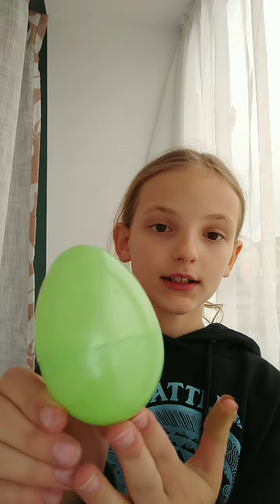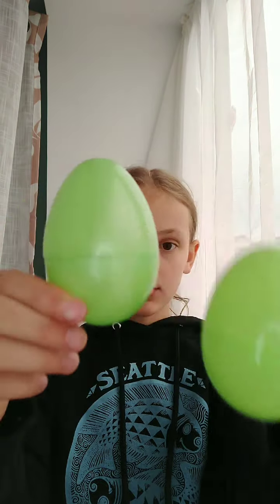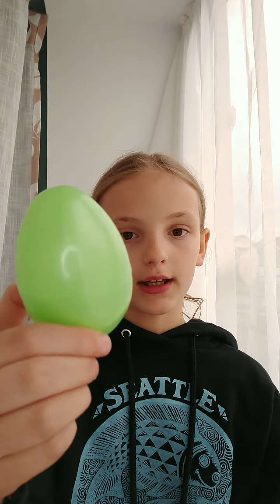What is up guys, welcome back to another video! Today we are going to be doing Easter eggs to decide what fidget I pick out of my fidget bin. The colors are purple, pink, blue, and different shades of green — one means rainbow fidgets, the other is normal green — and orange. I'll be picking them randomly with my eyes closed. Let's get into the video! I have my bin of Easter eggs right here.